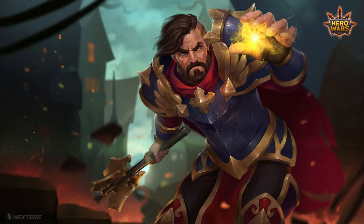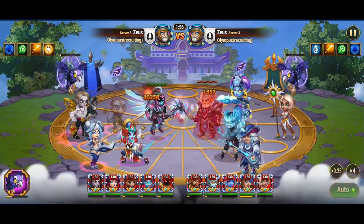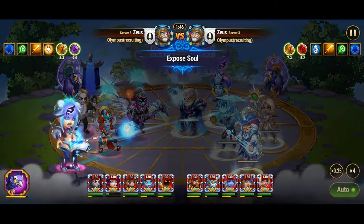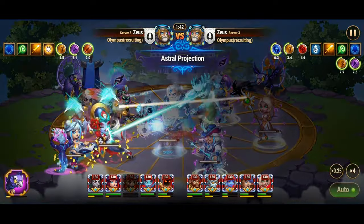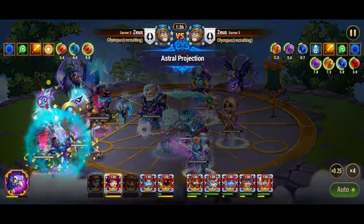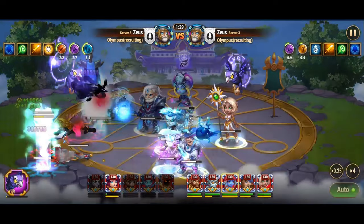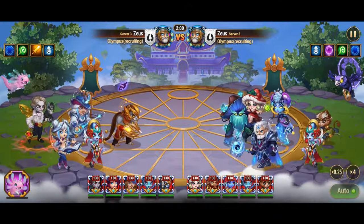Marcus emerges as a formidable contender among the ranks of defensive healers, bringing to the battlefield a unique blend of protective prowess and strategic utility. At the core of Marcus's defensive arsenal lies his artifact, the Blessed Mace, which bestows upon the entire team a crucial boost to magic defense lasting 9 seconds. Marcus's skill, Holy Shield, places a protective shield upon the ally with the lowest health, shielding them from all incoming damage for 5 seconds while simultaneously administering a substantial healing of 167k.